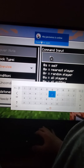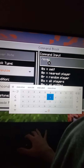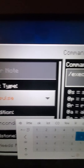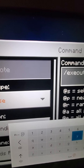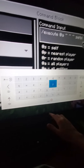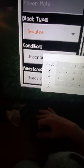Put 'execute' — not slash — execute at @a, then you put a space. Put three tildes with spaces in between, then space, then 'setblock'.